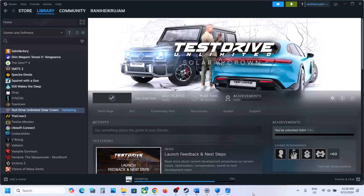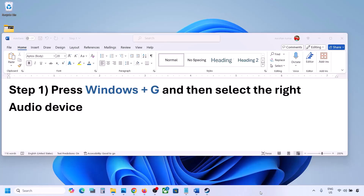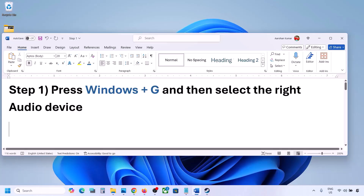Hello guys, welcome to my channel. Today in this video I'm going to show you how to fix when audio is not working with a game on your Windows computer. The first step is to press Windows plus G.